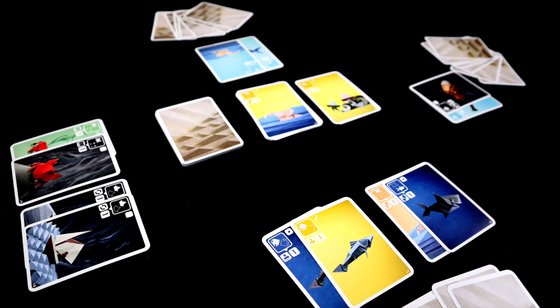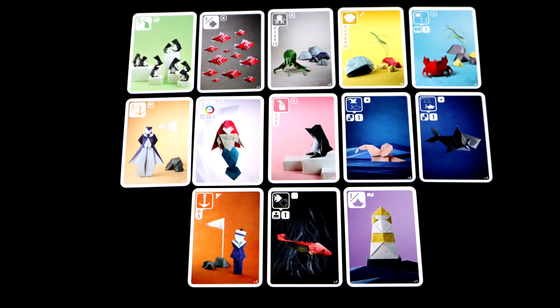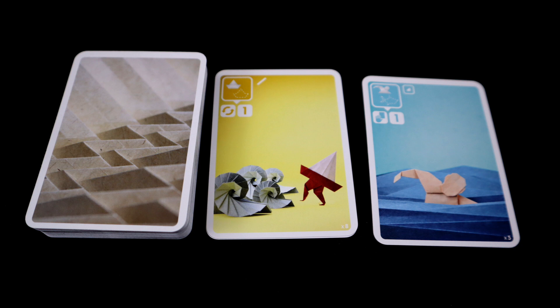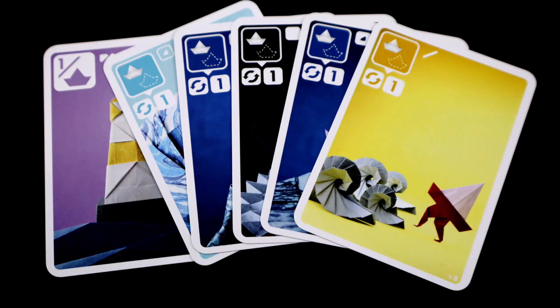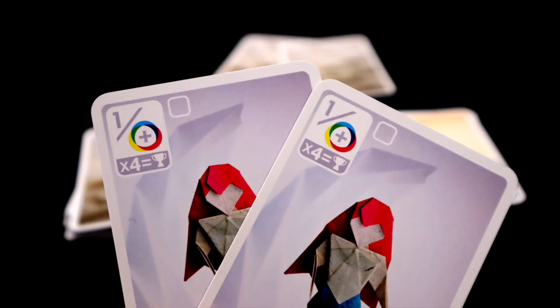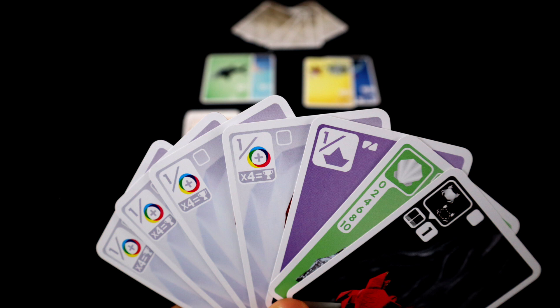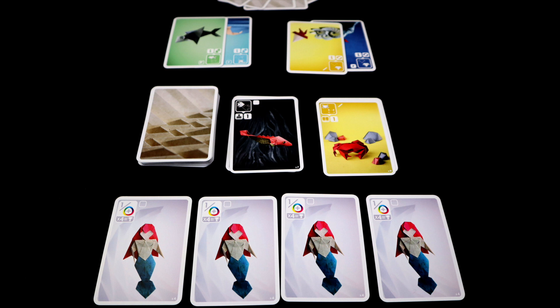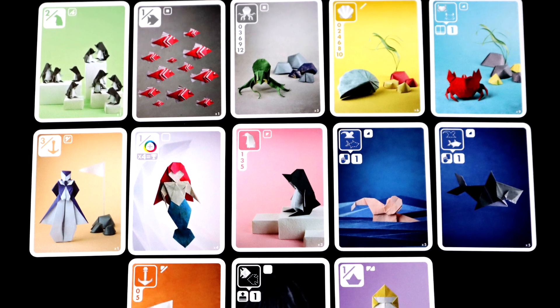Well-made card games tend to be replayable by their nature, but Sea Salt and Paper feels even more so than most. That is largely because there are so many little paths you can go down each round, depending on what cards you draw and what is available. If you get an octopus early, you may go for set collection. A sailboat scoring card might get you grabbing all the sailboats and comboing extra turns. The captain will have you hunting for sailors for a big score. And once you get two mermaids in your hand, it is almost impossible not to chase the mythical instant mermaid win. We have yet to see it happen, but when it does, tales will be told and songs will be composed. It is impressive what can be done with 13 types of cards in just the right distribution.